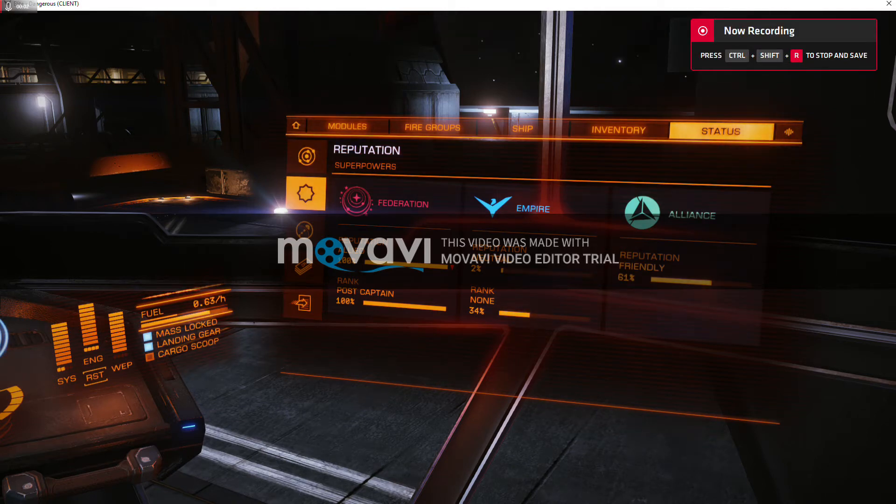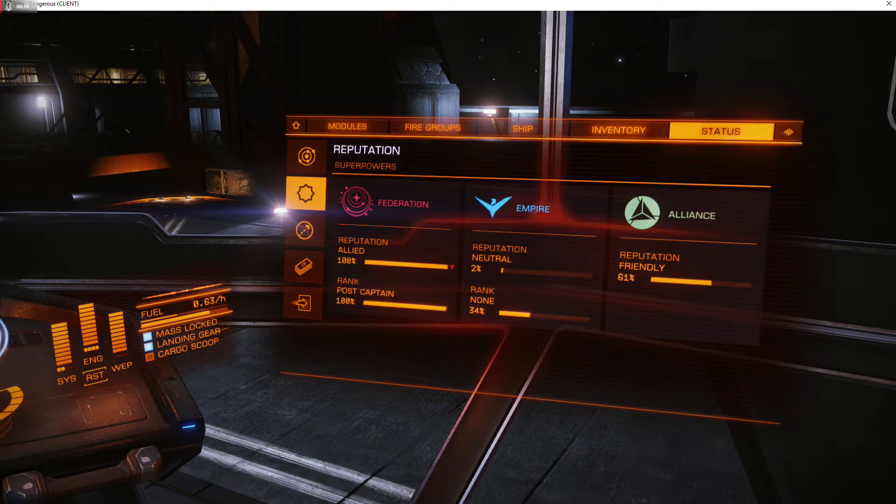Hello, this is Commander Artismo, and I have been grinding Federation reputation for a long time — actually, not too long. I went from Ensign to Post-Captain in a day, and now I have my mission to become Rear Admiral.